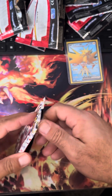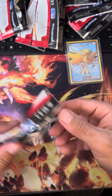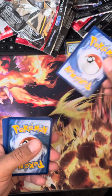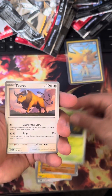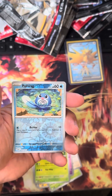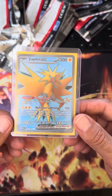All right, last pack, guys. We need something good. We need a hit. Energy, Cubone, Electabuzz, Rhyhorn, Tangela, Tauros, Kadabra, Ivysaur — I like the Ivysaur — Nidorino, Poliwag, and the Raichu. So our only hit today, guys, out of these two boxes. That sucks.